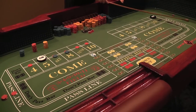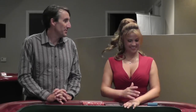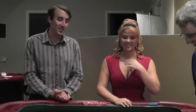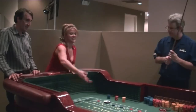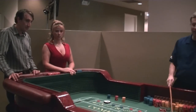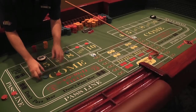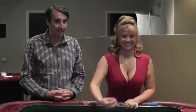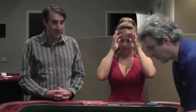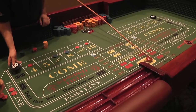An eleven is rolled — that pays the come and the field, so nothing happens for us. Four easy — we just won nine dollars on our four. Eight the hard way — the six dollar bet on the eight pays seven. Two craps aces — double the field, but that means nothing to us. Nine — another winner, paying seven to five odds, so you win seven dollars. Notice how you just keep raking in money as long as you stay away from that seven. Five — no field five — we've just won on our pass line bet. The $20 odds pays $30 and the five pays $5.